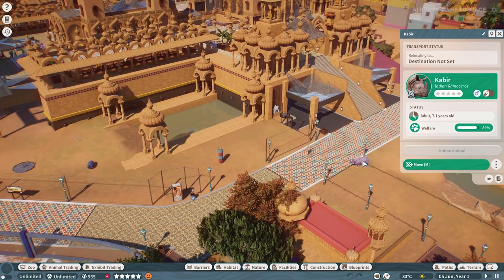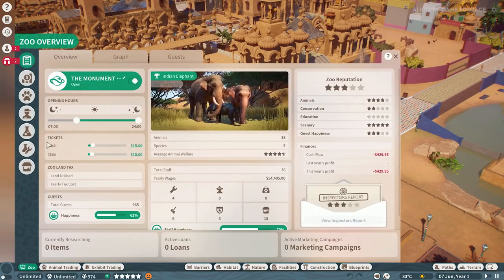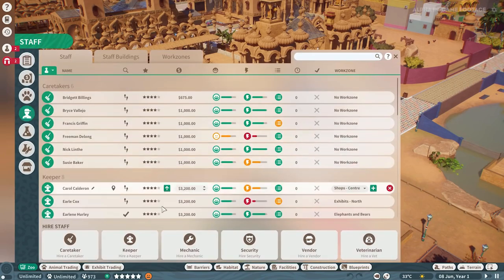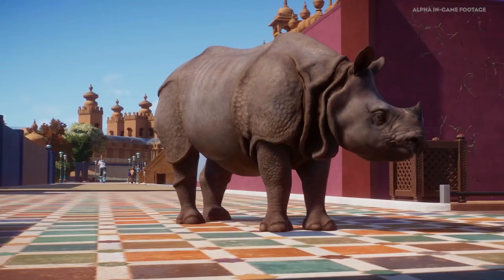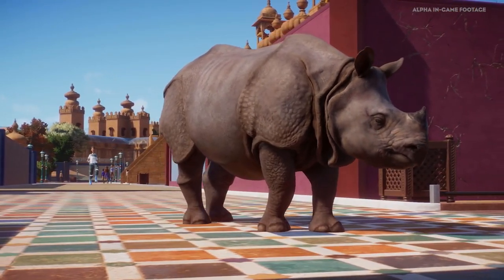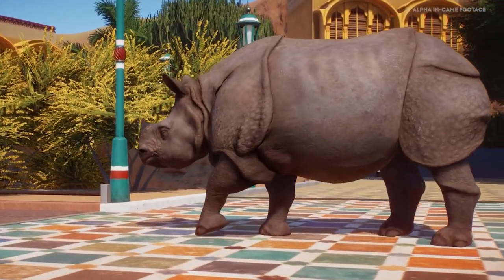It looks like we need a plan of action. What should we do when an animal escapes? If an animal were to escape, the person who's going to be corralling them back to their habitat is the veterinarian. To hire a vet, you can go into your staff panel and at the end you've got the button for the veterinarian. Plunk them down on a path and they'll go to the nearest animal and tranquilise it to safely bring them back to their habitat.